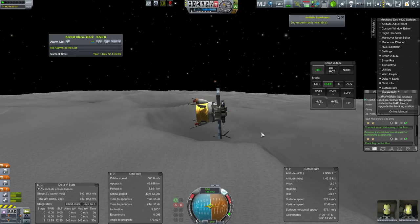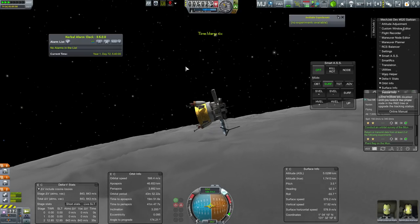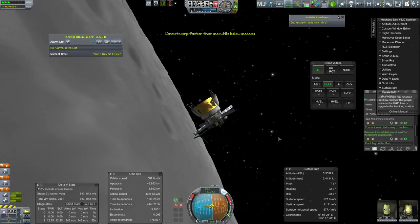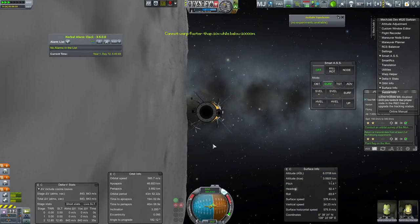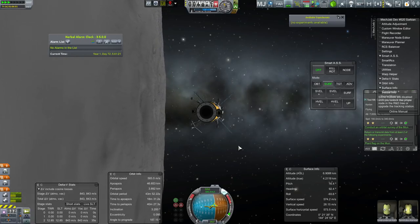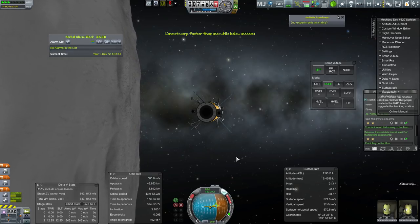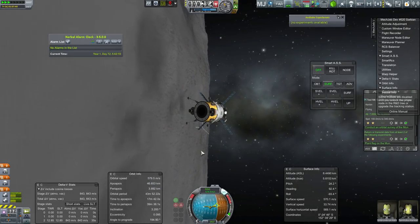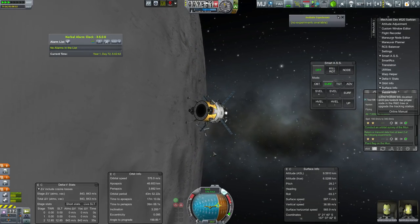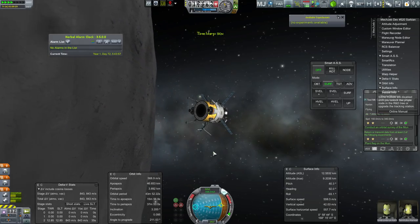The height of our orbit doesn't matter as long as we're not going to smack into a mountain. Time to apoapsis is getting pushed up. Once we get to about 10k, I will work towards circularizing. That suddenly shot up quite quickly. I'm going to fast forward a bit — oh, I can't fast forward because we were too close to the surface. There we go, now I can time warp a bit until we're closer to the apoapsis.